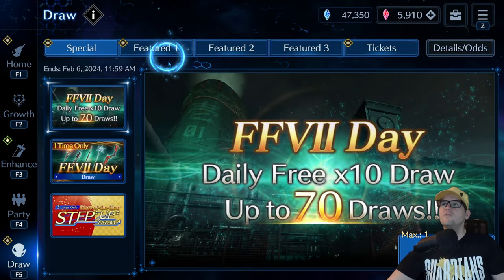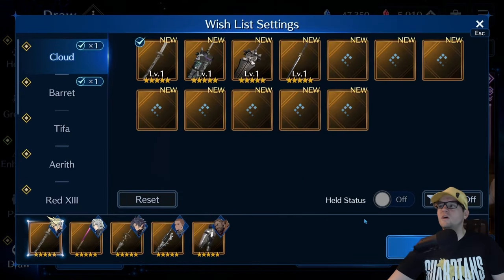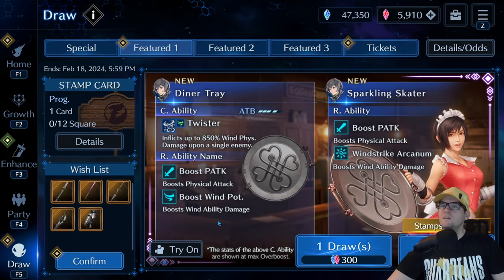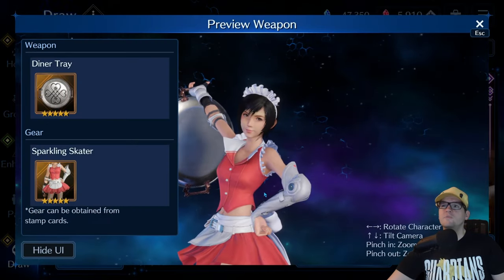So here is the new banner. Yuffie's new weapon: Dinner Tray Twister. Let's look at what it does as far as damage goes.